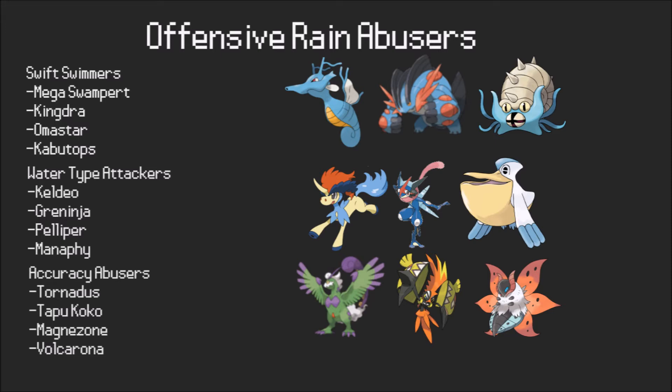The next thing that obviously abuses rain is Water-type attackers, because rain boosts Water-type moves' power by 1.5x. Things like Keldeo and Greninja like being able to spam their STABs and hit even harder than normal. Battle Bond Greninja especially likes it because the initial power boost helps it get into Battle Bond even faster. You also have Specs Pelipper abusing it with really powerful Hydro Pumps and 100% accuracy Hurricanes. Manaphy can beat things like Chansey with +4 Surfs and break things like Toxapex with +3 Hydro Vortexes in rain.